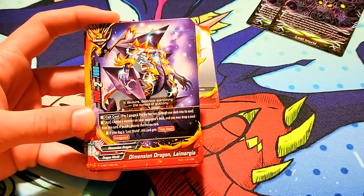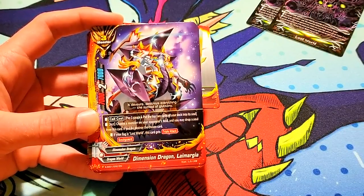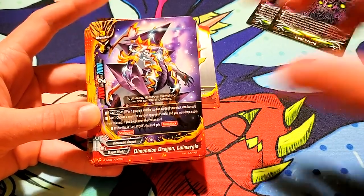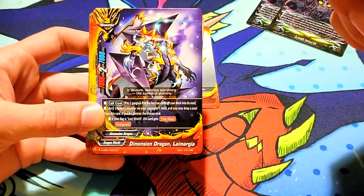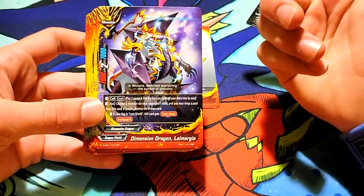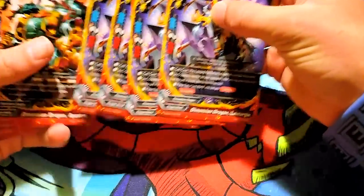Its ability is: pick a monster on your opponent's field, and you may drop a soul from this card and destroy the chosen card. Then if your flag is Lost World, this card gets triple attack. So not only do some of the cards help you find Lost World, other ones actually work better in Lost World, like this. This is just a basic vanilla with a destruction effect until you have Lost World in the field. And that comes with 4 copies.